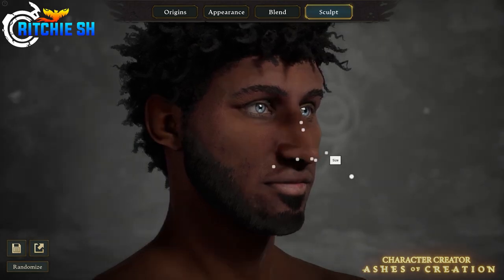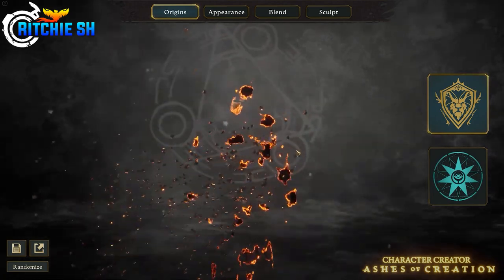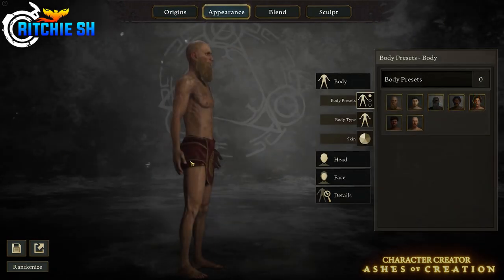When you go in to pick your race, the race will burn in or out of the creator. That is how death works in Ashes of Creation — when you die, your body turns to ash, which goes with the whole phoenix vibe of the game: dying, turning to ash, and being reborn.